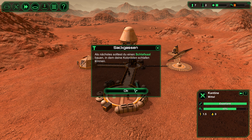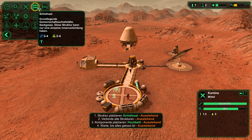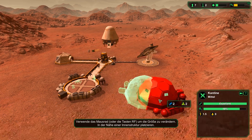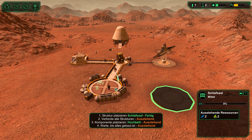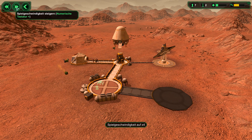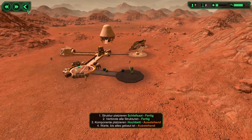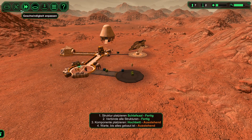Als nächstes solltest du einen Schlafsaal bauen. Kajüte und Schlafsaal — okay, das ist das Größere. So, direkt mal miteinander verbinden. Schneller bauen — oh, schneller als viermal geht nicht. Okay, ist schon mal gut zu wissen. Schön, schön, schön. Das läuft schneller.